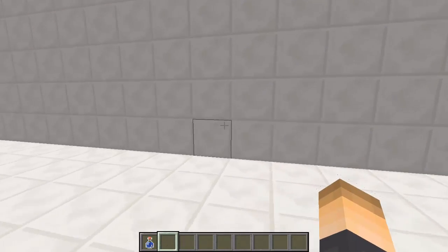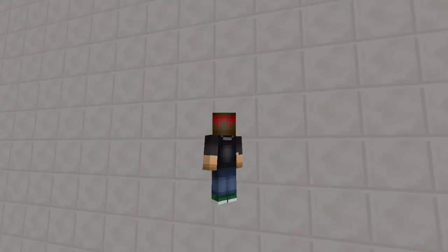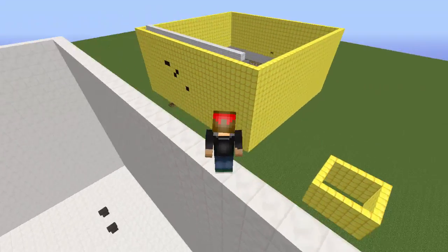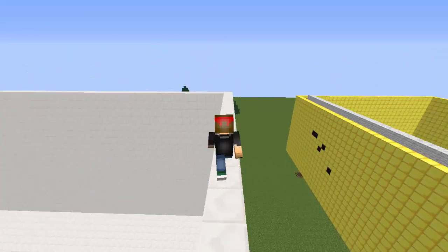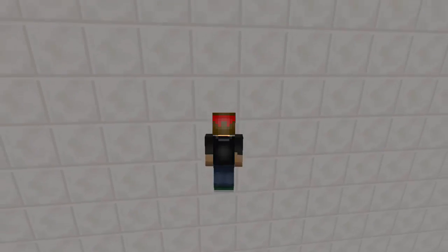If you just run or even walk and jump towards a wall, you'll just start climbing up it. It's pretty sweet and this can really add a nice feature to your server. It's pretty unique and can be used for PvP, survival, whatever you want — it's really awesome.